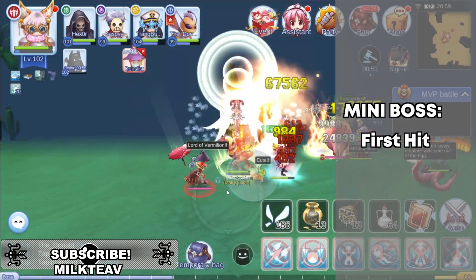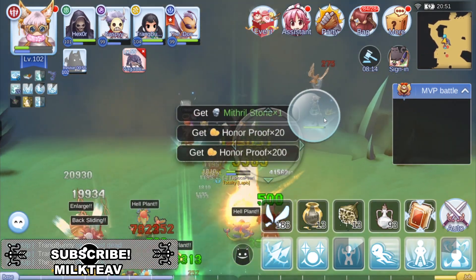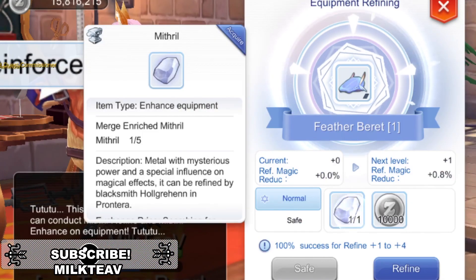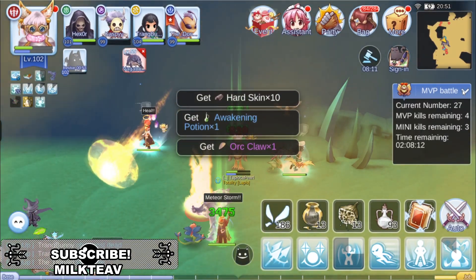If your party has won a boss fight, each party member will receive certain amounts of honor proof, which you can use to buy stuff in your guild's vending machine. You will also get certain amounts of mithril stone, which is the stone used for refining headgears, as well as the regular drops from the MVPs and mini bosses — the same drops you get from them in the outside world.